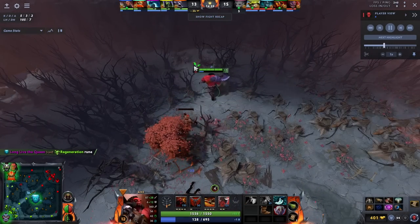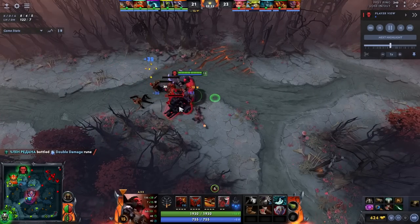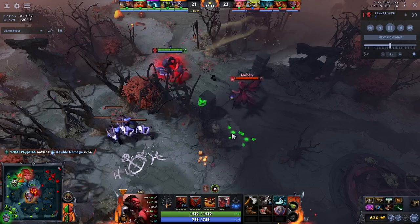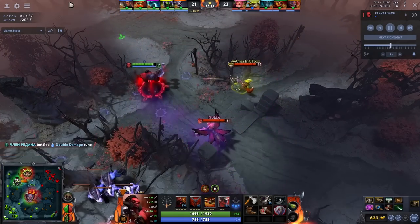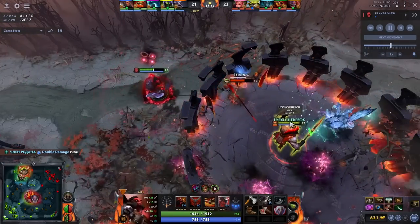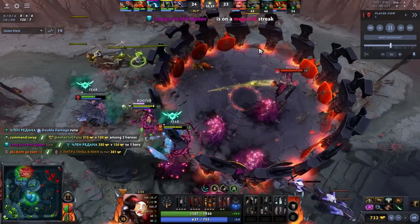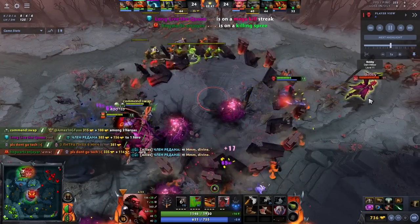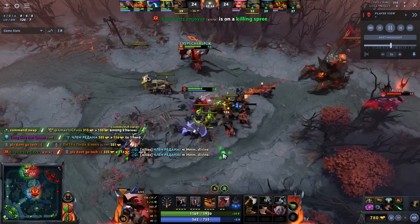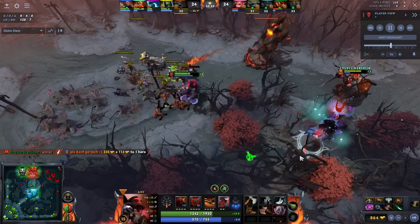I would recommend going Blade Mail before Blink, unless your team has a lot of follow-up to Blink Call — like a Skywrath Mage or a Sun Strike Invoker. Blade Mail really amps up your farming speed because you can pop it when taking stacks, and it gives you more kill potential. My problem with Vanguard Blink Axe is you just don't do that much damage in a lot of scenarios.